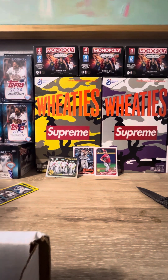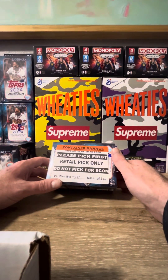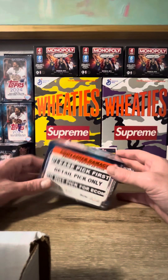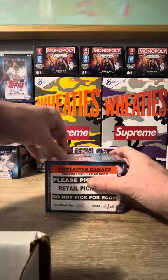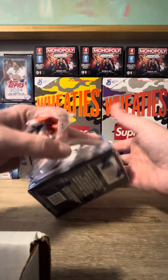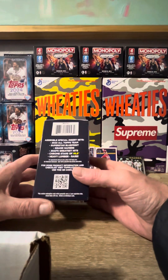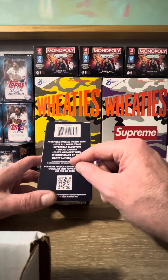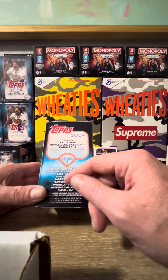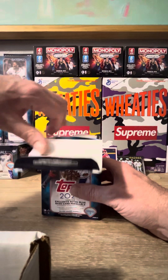Now for the one I feel the best about — this is the one I picked up at Best Buy. They had about a dozen available; this one was tucked away in the back, thrown aside, discarded, picked up a few times by people and put back. Nobody wanted this box. In blaster boxes you get seven packs, 12 cards, with special inserts. I haven't gotten one of the Heavy Lumber yet — that would be pretty cool. You also get holiday variations; I'd like to hit one of the numbered ones. Let's get into the blaster box.